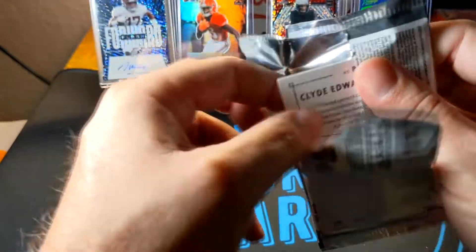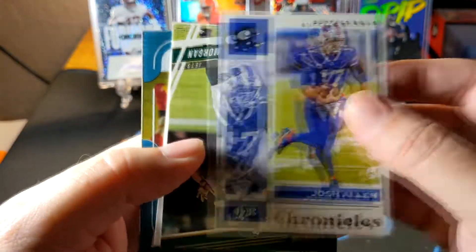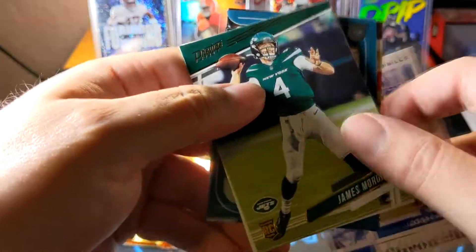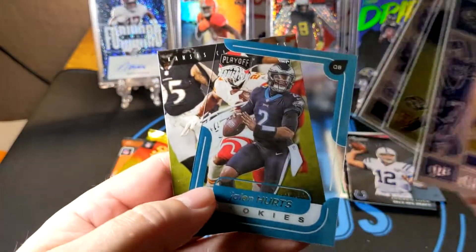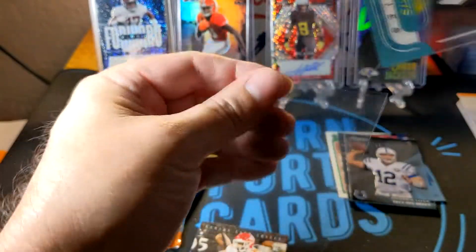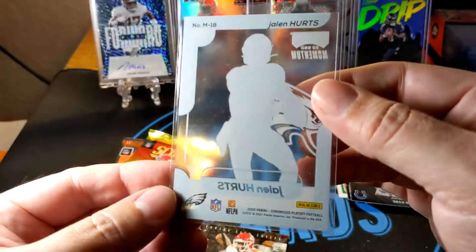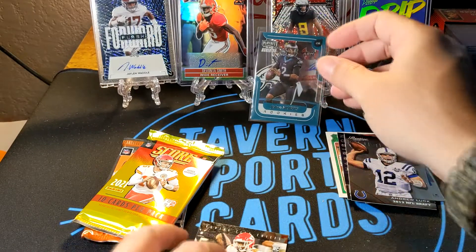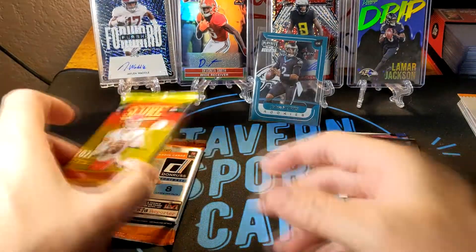Now the 2020 Chronicles. We got Josh Allen, James Morgan rookie, Dak Prescott, and then — an acetate! We got a Jalen Hurts rookie acetate. That's probably the first thing that deserves a sleeve so far — that's a really nice looking card. And the last card is Clyde Edwards-Helaire, which is a nice one too.